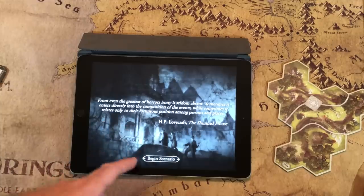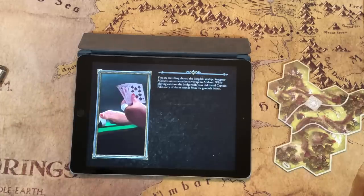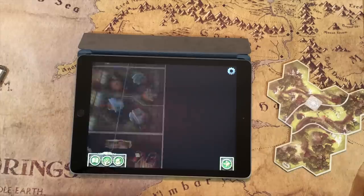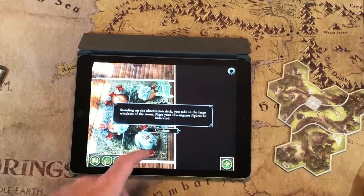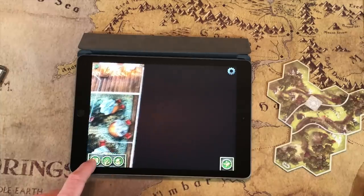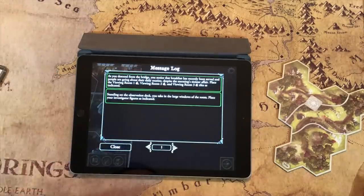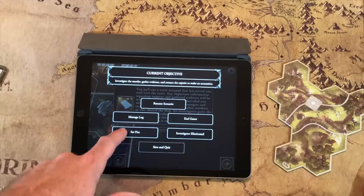You get a nice bit of lore and then a story scenario which I'll skip to avoid spoilers. Tiles get laid out just like in Lord of the Rings — the app tells you where to go. There are a few interesting things in Mansions that make it different. Down at the bottom you can check the record log of everything that's happened so far in case you missed something. You can also save and quit mid-game, and if someone dies or you need to put out a fire, you handle that through the app.